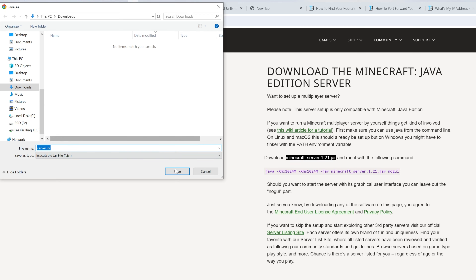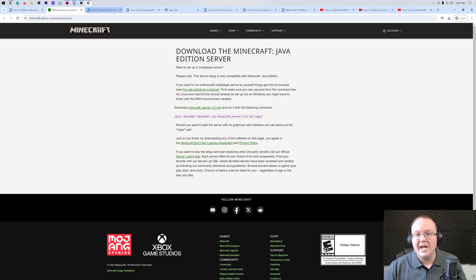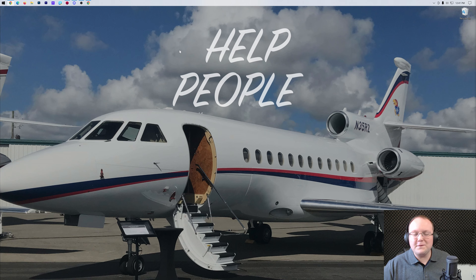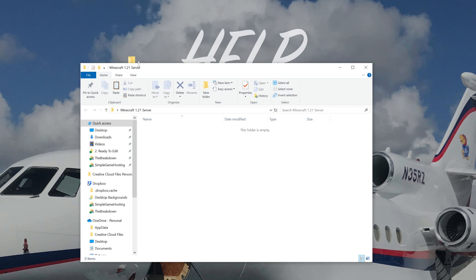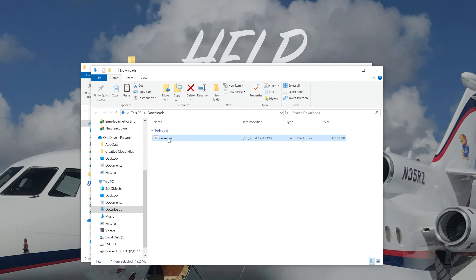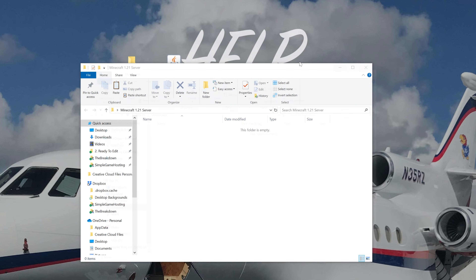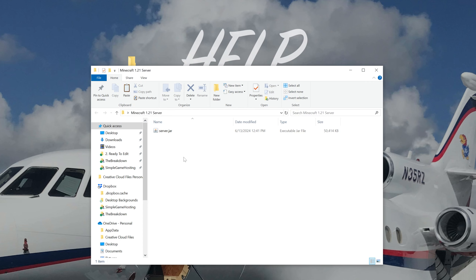Click on the minecraft_server.jar and save it — it's 100% safe, this is Minecraft's official website. Then minimize your browser and make a new folder on your desktop: right-click, New, Folder, and name it 'Minecraft 1.21 Server.' Open the folder, then find the server.jar you downloaded — it'll be in your Downloads folder — and drag it into the folder you made on your desktop. Now you've got the server.jar inside it.